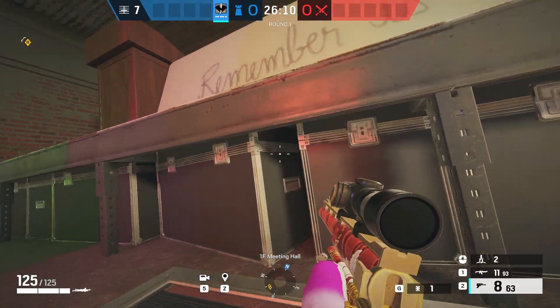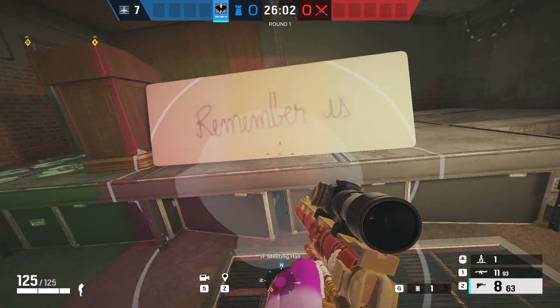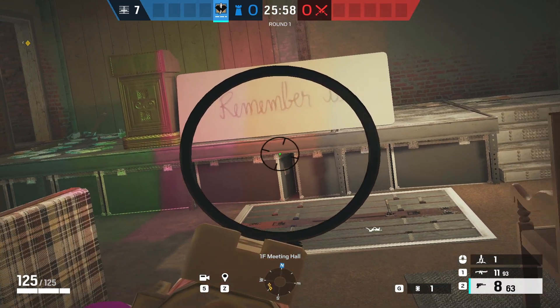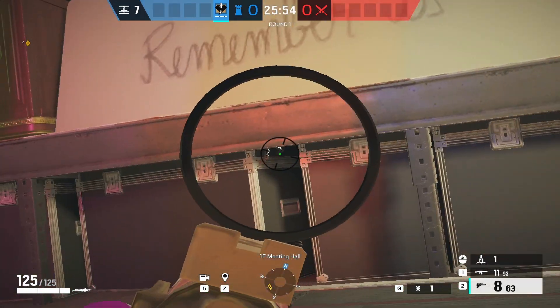Moving on to Oregon, we have the hatch in meeting. If you place an electroclaw just underneath the stage, you can't actually see it when you're playing around it. People are going to be looking below for this claw, so having it above could actually throw them off.